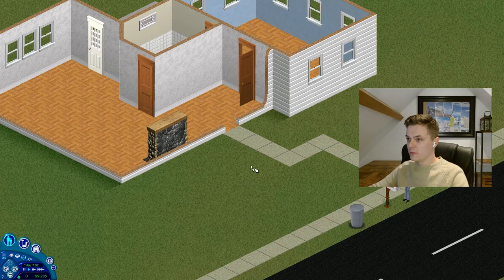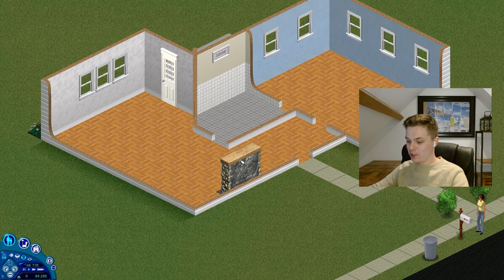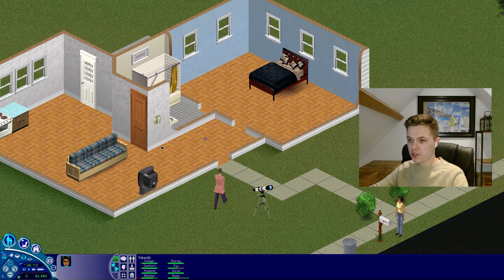Let's jump into it. Let's make our Sim. Last name Kadeevi, first name Avedi. Here you go Avedi, what a lovely house you've got. We've still got the fireplace from the last time I was in here when I tried to kill a bunch of Sims.